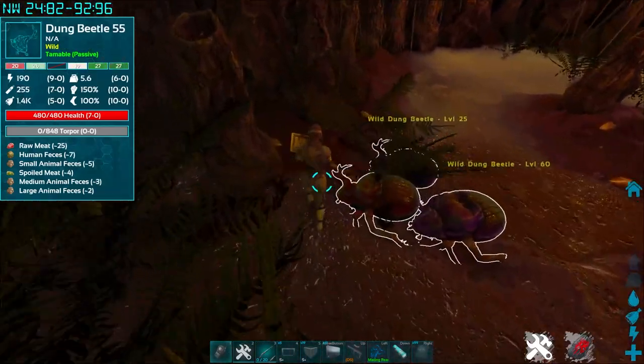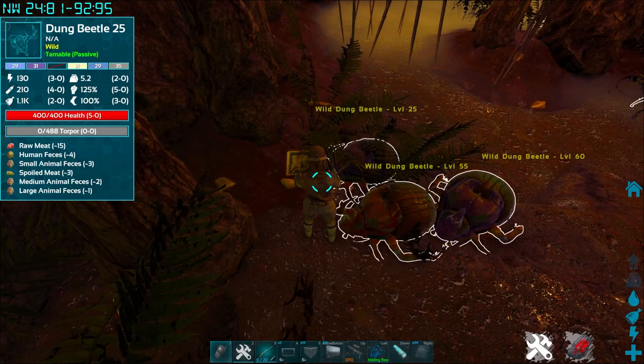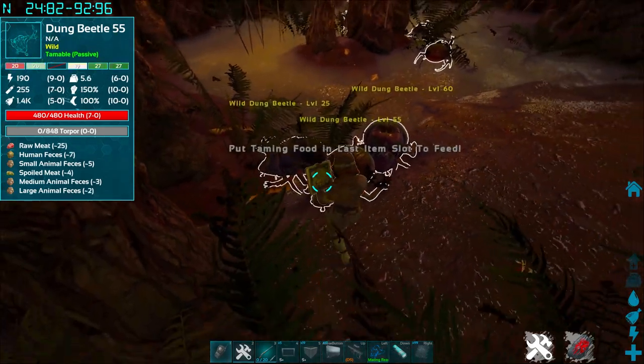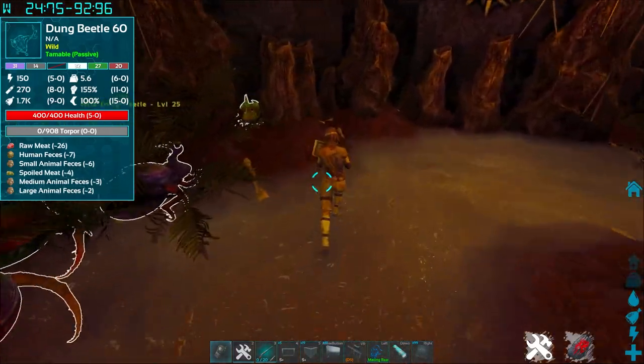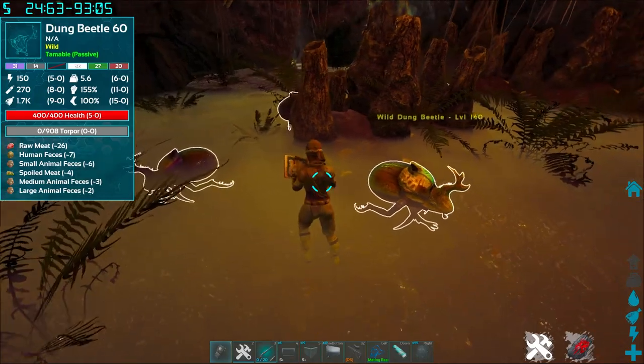It's one of the easiest places to tame Dung Beetles that I can imagine. For some reason Dung Beetles in this cave do not aggro, so you can actually tame them easily. You just put some stuff in the taming slot and you tame them. Pretty cool — not really a difficult way to go about it.